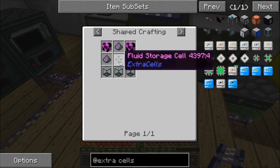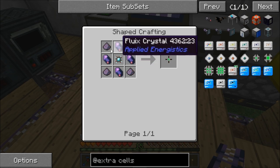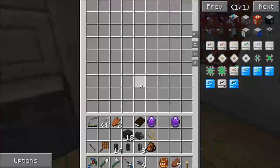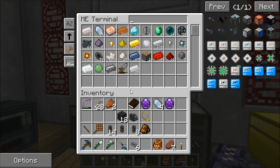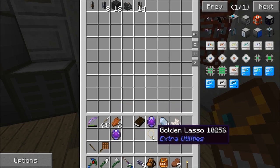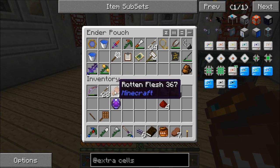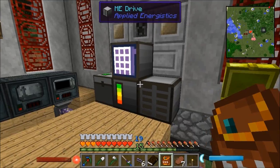I'll make one of these fluid storage cells first. That uses fluid crystals and fluid dust - fluid crystals are what we use to make the controller, so in previous versions that's all you've used them for. I need one-two-three-four of each. My inventory is a terrible mess, let me sort this out and get these things in order.